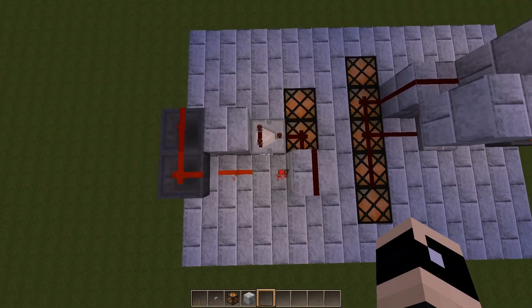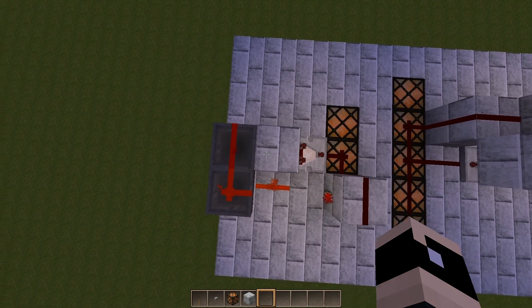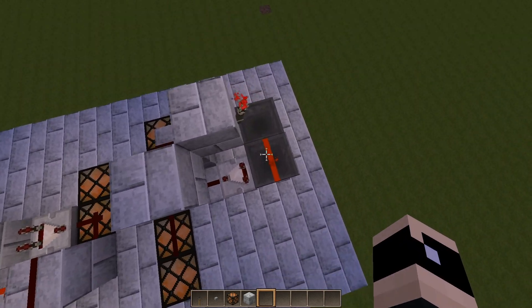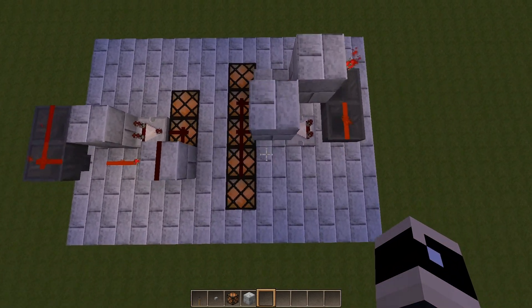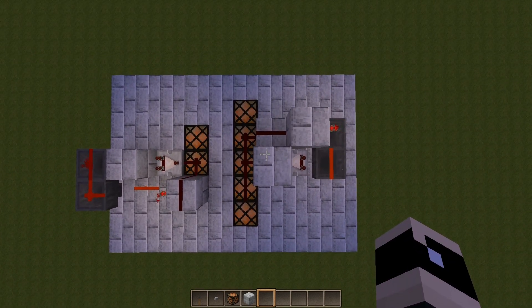So, if you want to build that yourself, there's nothing hidden here, this is all the redstone there is to it. Just remember to put one item in here, and if you want a longer version, you need a non-stackable item and this type of setup — there's a redstone below. That's all I have for you, thank you for watching, bye bye.